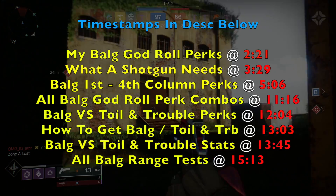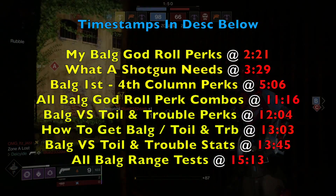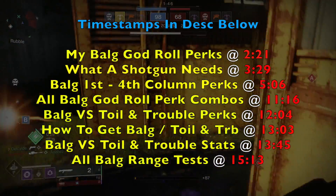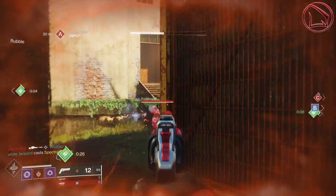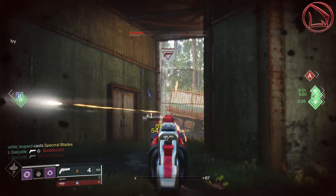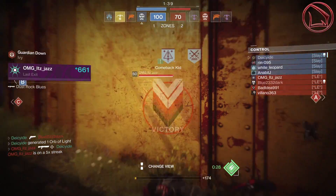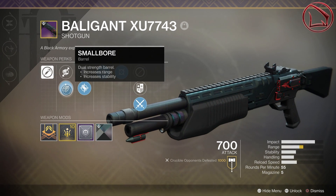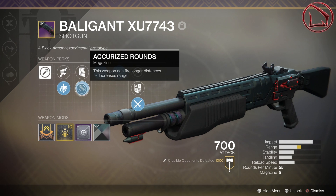At this point I normally go over a weapon's lethality and its TTK, but because both the Baligant and the Toil and Trouble are shotguns, their TTKs are instant. Instead, I want to let you guys know exactly what I have on this Baligant shotgun. As you can tell, this thing is classified as an aggressive frame, and it's got Smallbore, Accurized Rounds, Slideshot, and Moving Target.